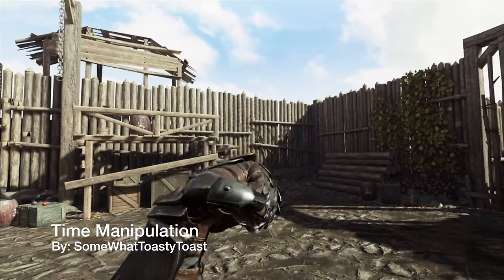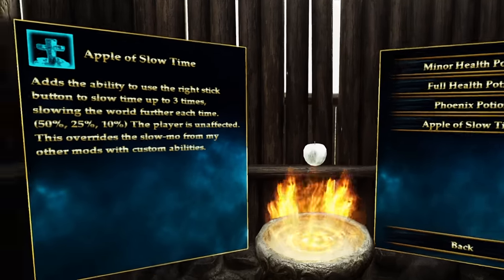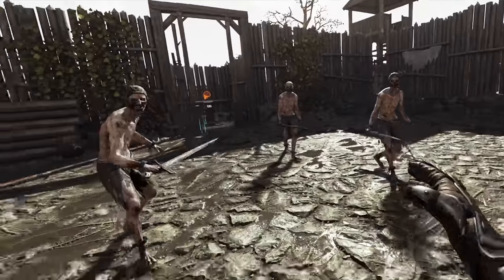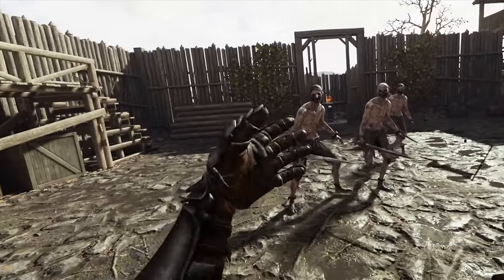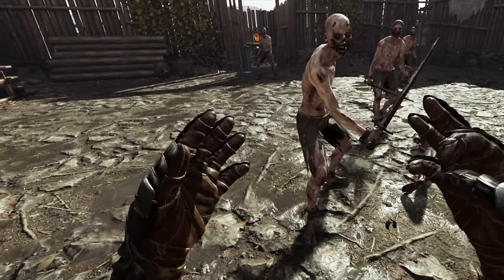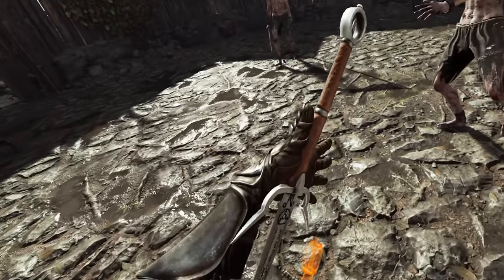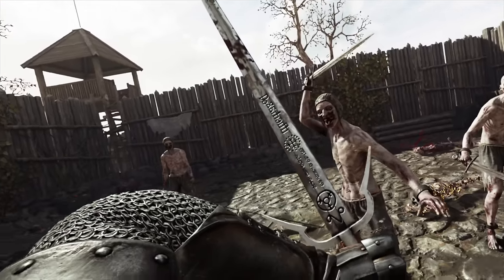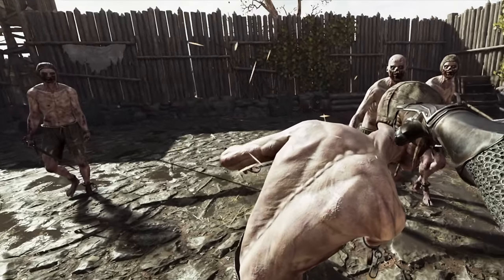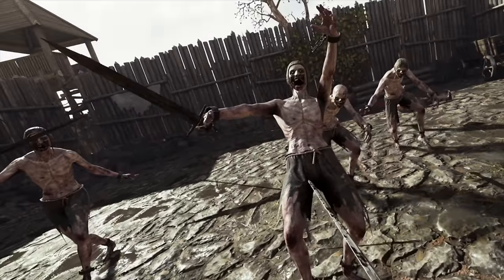Up next we have Time Manipulation by Somewhat Toasty Toast. You'll find this in the potion category as well under healing — the apple of slow time. Grab it once and all you do is eat it. Time manipulation is bound to my right stick, so if I click it once it's going to start the slow motion. This is about 50%. Then I can do it one more time to go to 25%, and then once more for 10%. Now theoretically it's not supposed to affect the player, but you can definitely see and feel the physics going against you.